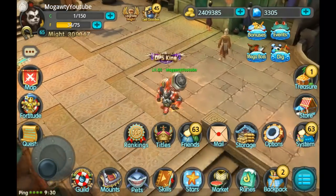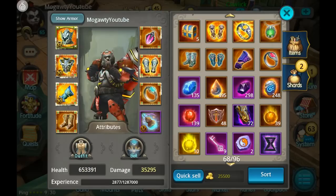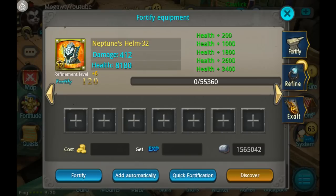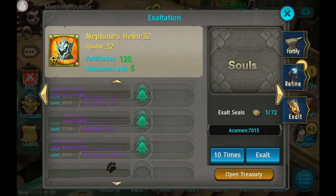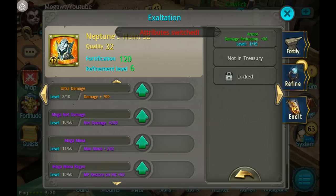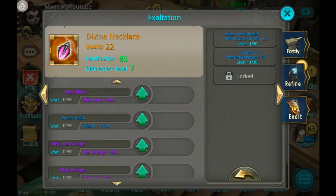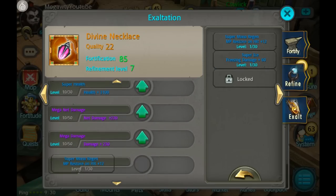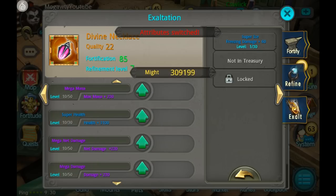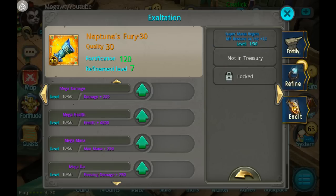Since we did hit level 65, there is one other thing that happens besides discovery and using lunar tears, and that is exalting. We've opened up our fifth port on the exalting tab, so we can put a fifth thing there. I was saving up a few at level 64 so I'd be prepared to have at least something decent for the fifth slot right away — of course most of it is blue stuff, but I always have the exalt seals to get more.